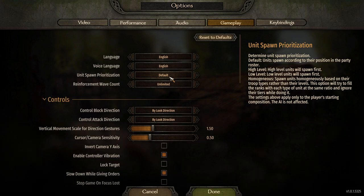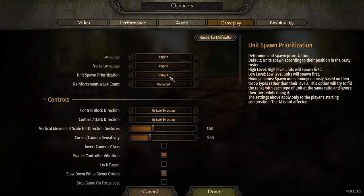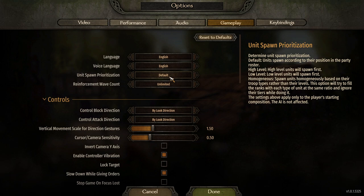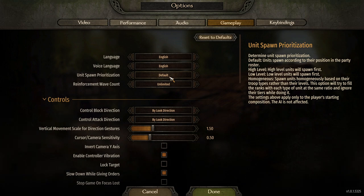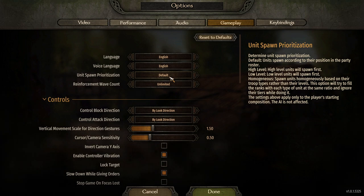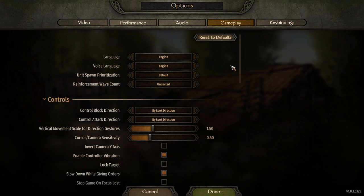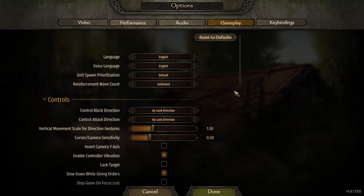At the bottom it says the settings above apply only to the player's starting composition — the AI will not be affected. Though I have seen different AI do different things. What I would suggest is you can always tweak this as you're playing the game. I do keep it on default, but if you want to do the siege route, or have lower units go first, or your high level units spawn first, or try the homogeneous option, go look at this, play some battles and sieges with it, and see how you like it. That'll do it for me and I'll see you in the next one.